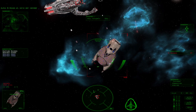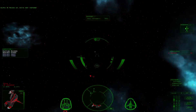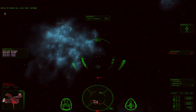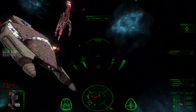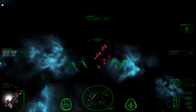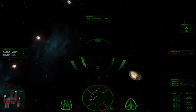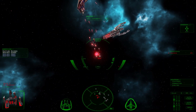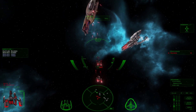Heads up, we've got visitors! Get away from that thing — it's deadly. I think I need to disable his weapon systems, because they're trying to destroy this. There's a pretty good chance we're going to fail this.